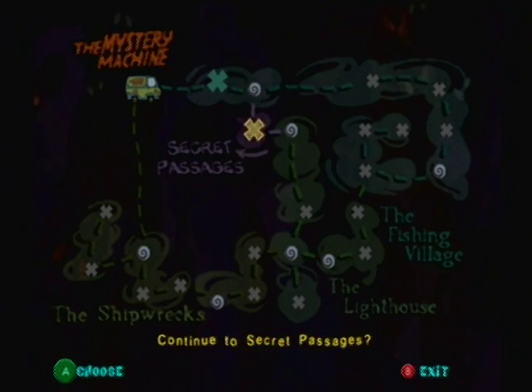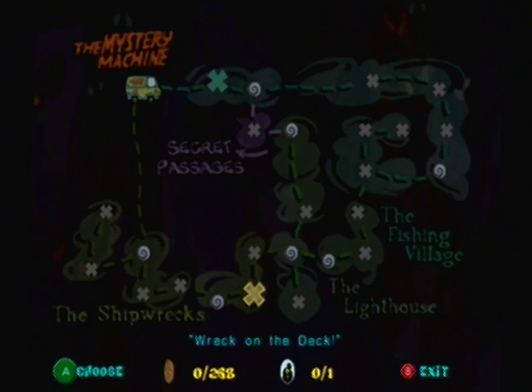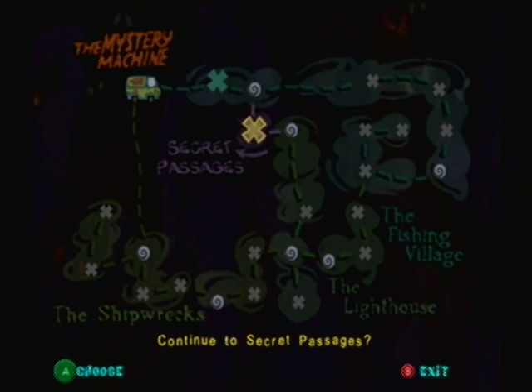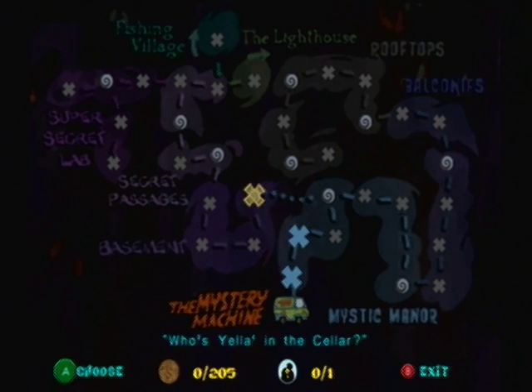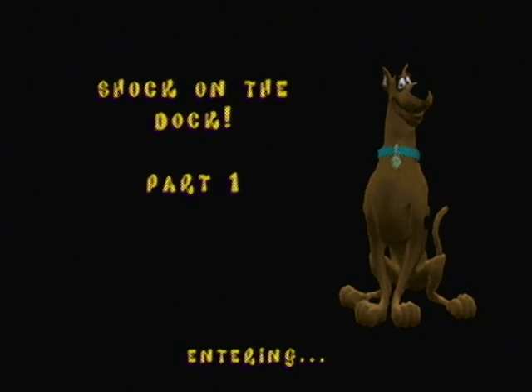Smuggler's Cove I think is the most complex area, because you have these secret passages right here. You press A and you've got all these things that connect to each other — it's crazy. But anyways, we're gonna just continue on here and see what's up. We're gonna go to Shock on the Dock, Part 1.